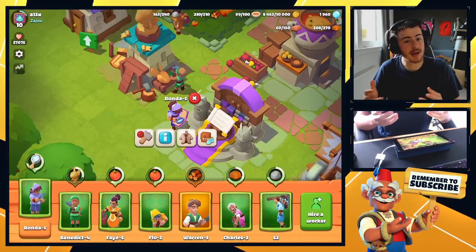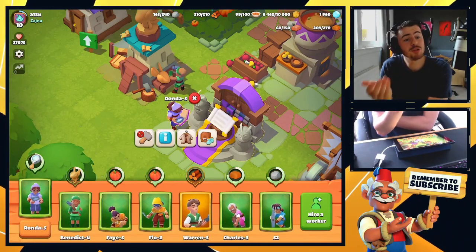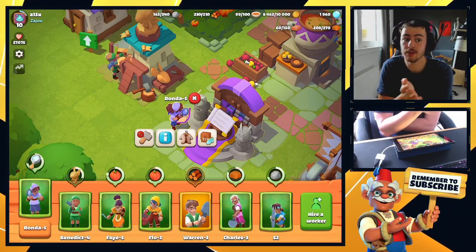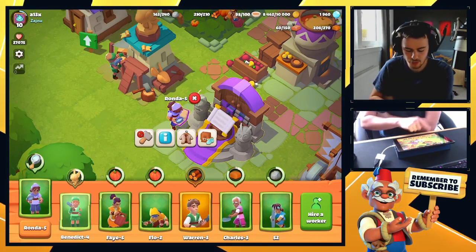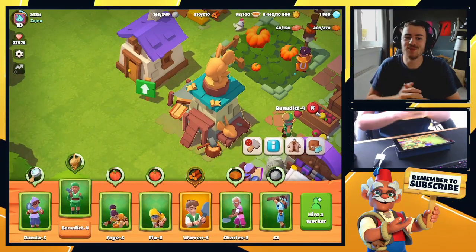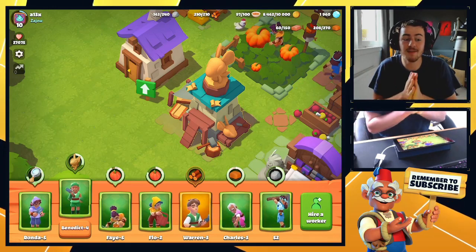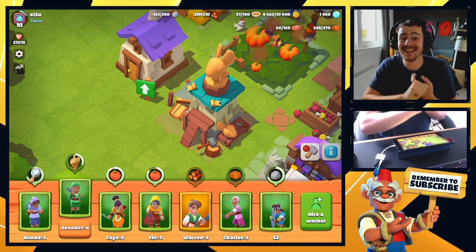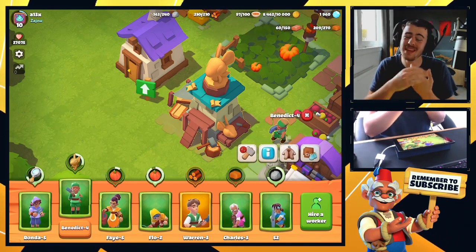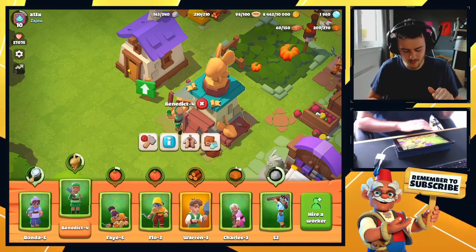If we come over to Rhonda, what's she currently doing? Researching. So she's researching — R — and her name was R5, and now it's Rhonda 5. Now let's take a look at Benedict. He is a builder, B4. I'm still sticking with the initial letter of whatever trait it is they're doing, but now rather than just B4, they've got an actual name. I want to put a little bit of respect on their names and actually give them one.